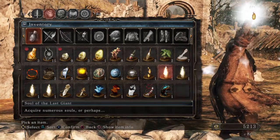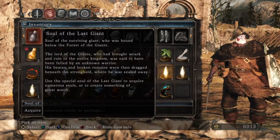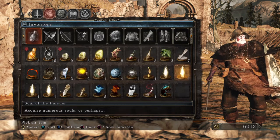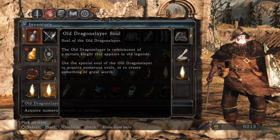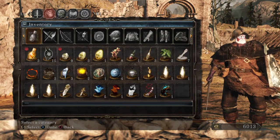These boss souls: the Soul of the Lost Giant, and the Soul of the Pursuer. The Lord of the Giants, who had brought wreck and ruin to the entire kingdom, was said to have been fuelled by an unknown warrior. You can use the special soul to acquire numerous souls or trade it in later for a weapon. The Soul of the Pursuer gets you the Pursuer Blade. The Dragonrider Soul gets you a funky bow or a twin blade. The Dragon Slayer Soul gets you a reasonably useful spear that's fun and interesting.